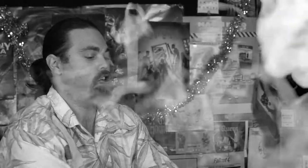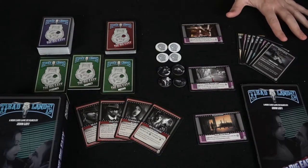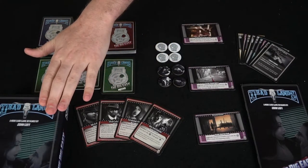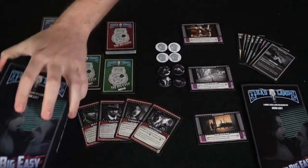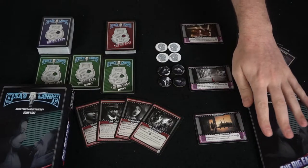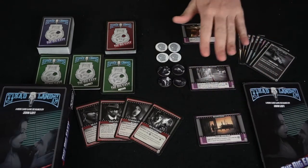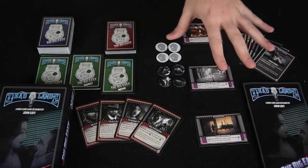Let me go ahead and show you down below the game, The Big Easy. Here we have the game The Big Easy Deadlands and everything included. So first you have the box, which has the front and back with nice art and shows you what's in the game, as well as the full explanation in the rule book. There are three different neighborhoods, or locations, with neighborhood cards available as well.